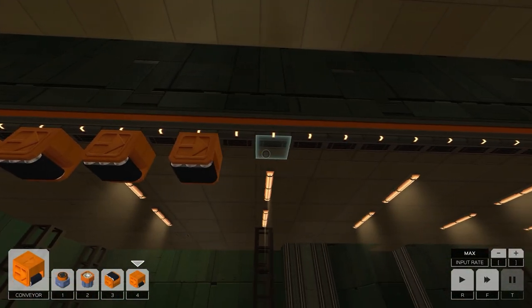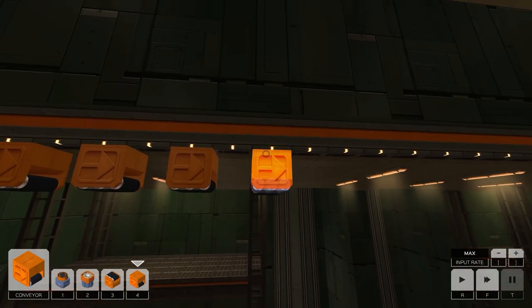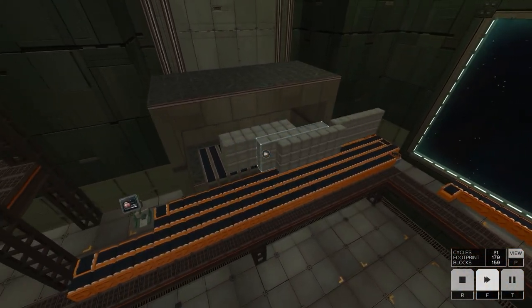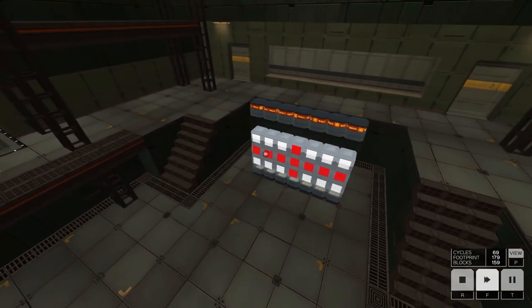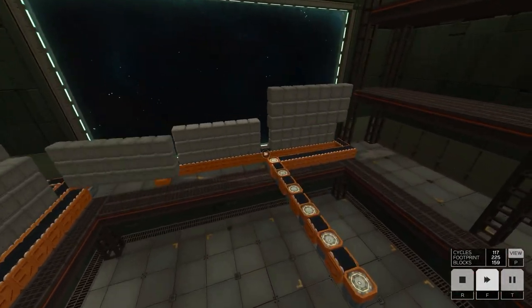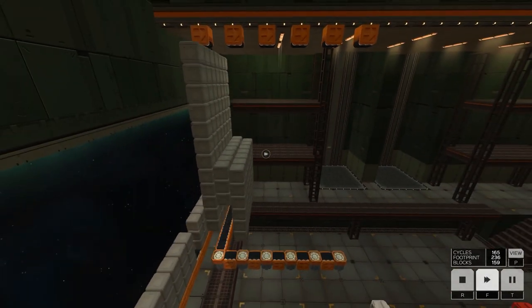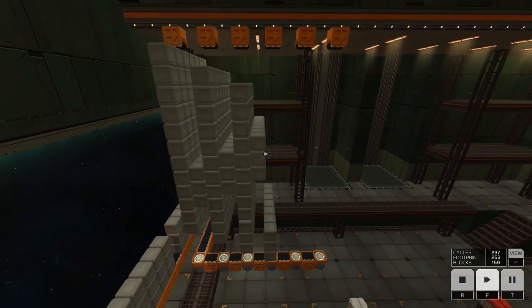We're just going to repeat the same pattern. This is amazing — this is going to be the best factory. We're going to have at least 100 products on the line but only have to build 10, so we could do this super efficiently — but I've got to get that 10,000 cycle achievement. This waterfall design is going to look great. Yeah, that looks amazing — that's just a huge waste of time.